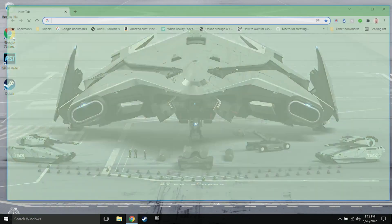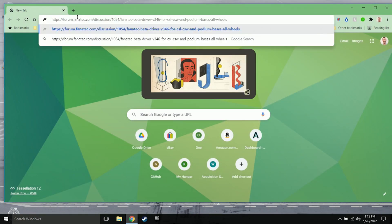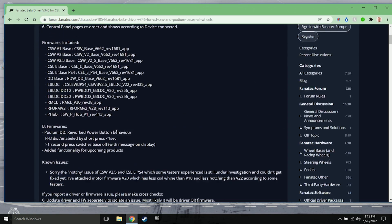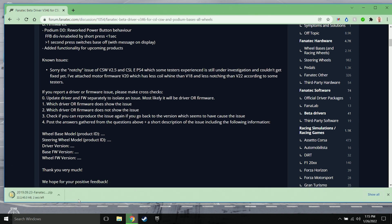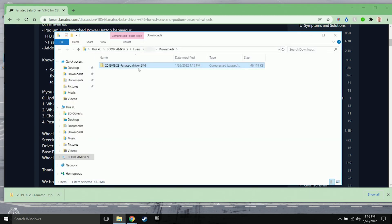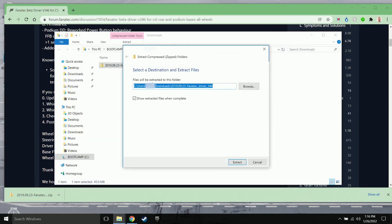Once the reboot is complete and you're back at your desktop, navigate to the page for the older version of the Fanatec driver. I've provided a link to this page in the description below. You will need to download the file at the bottom of the first post, called 20190923 FanatecDriver346.zip. Once the download completes, navigate to your download directory and extract the files.